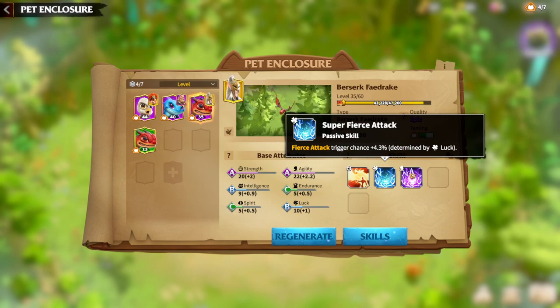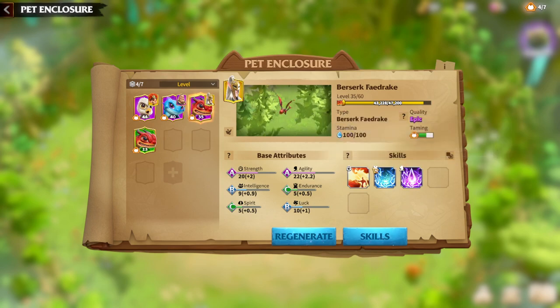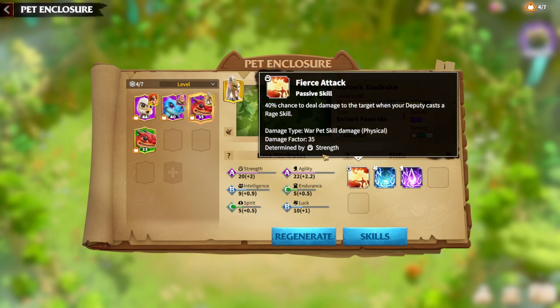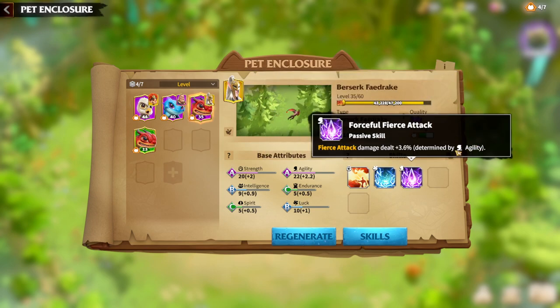There is also a passive skill that adds even more chance and more damage dealt by Fierce Attack. All three skills are in synergy with each other — this one is determined by Strength, this one by Luck, and this one by Agility.